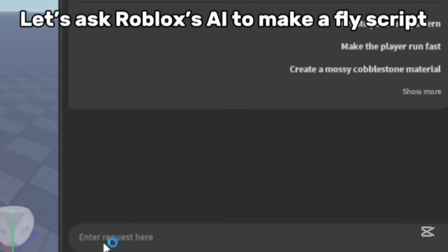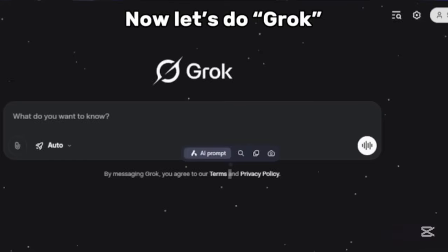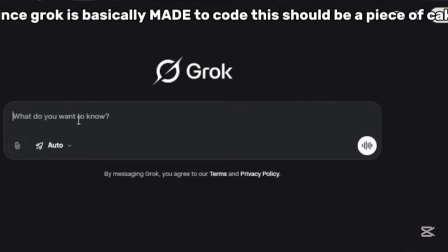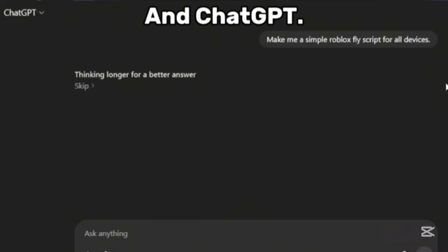Let's ask Roblox's AI to make a fly script. Now let's do Grok. Since Grok is basically made to code, this should be a piece of cake. It's Gemini's turn. And ChatGPT.